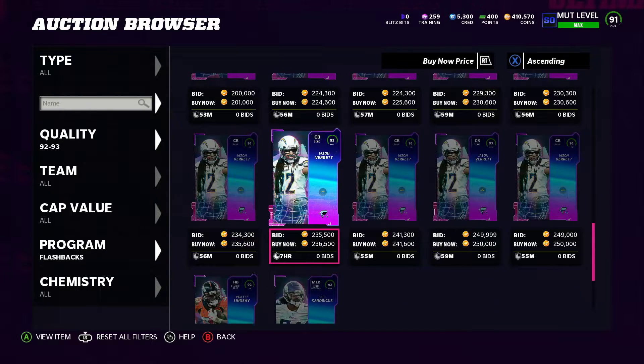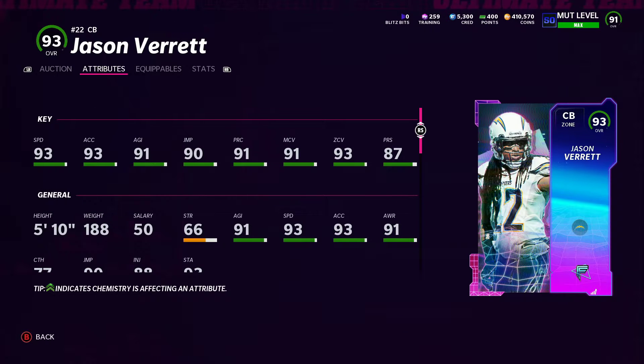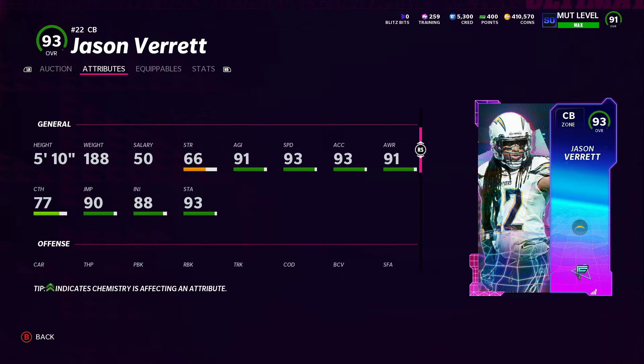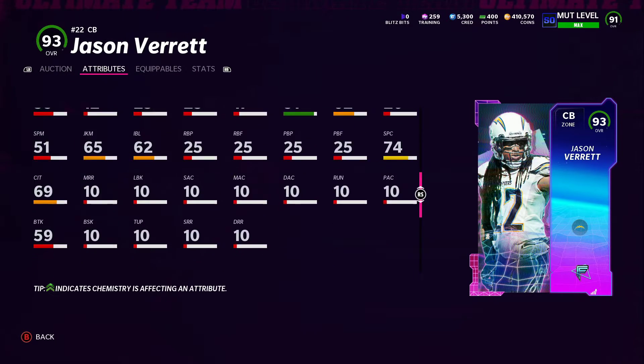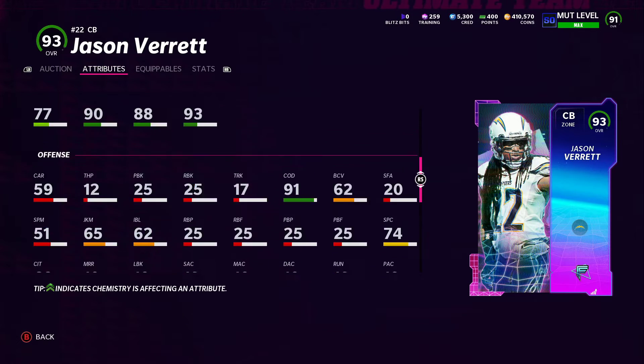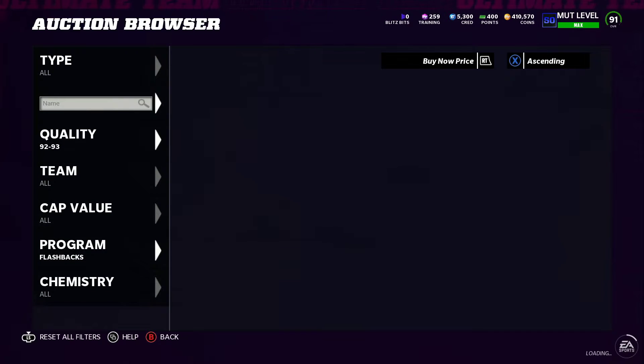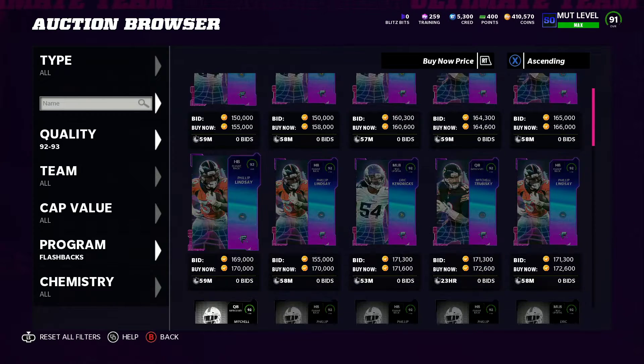I think this Jason Verrett might be one of the best cards in the game. He's a 94 overall powered up with 94 speed, 94 acceleration, 92 agility, 91 jump, 92 play recognition, 92 man coverage, 94 zone, 88 press. He is small but that speed is top-end right now — that's JC Horn and Deion Sanders speed. This is a very very good card, especially for people who like to run a lot of zone. He also has 71 hit power. Him, Deion, and JC Horn are all the fastest corners in the game.